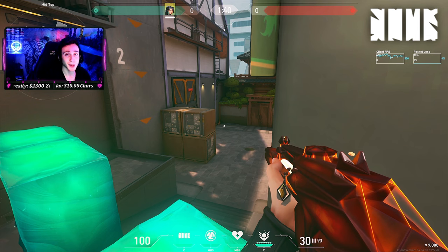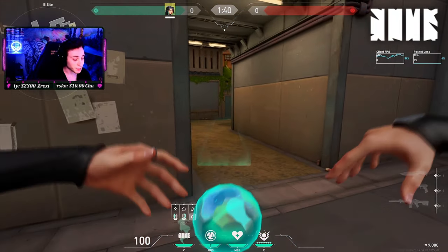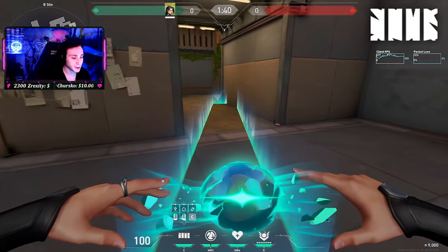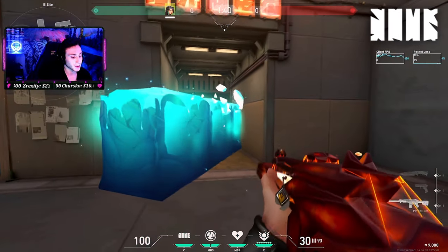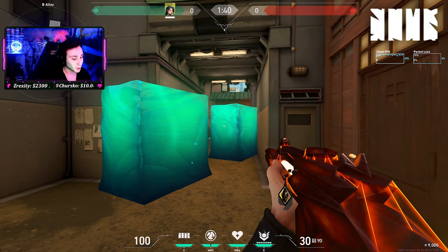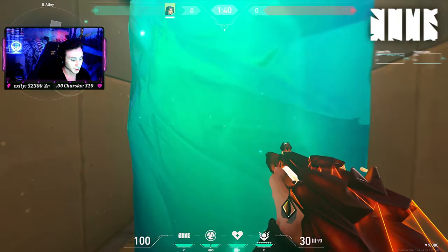You want to make sure that you stay unpredictable in the way that you're playing and playing around your utility, so that the enemies don't catch on to what you're doing. Another good thing to practice is when you're walling small corridors — instead of throwing a default wall, throw an angled wall like this. That's going to give the enemies worse angles to peek from and makes them break two or three walls instead of one to get easy access on site.